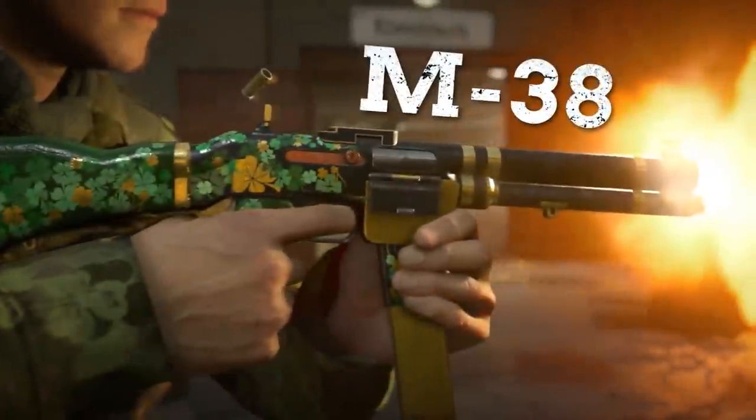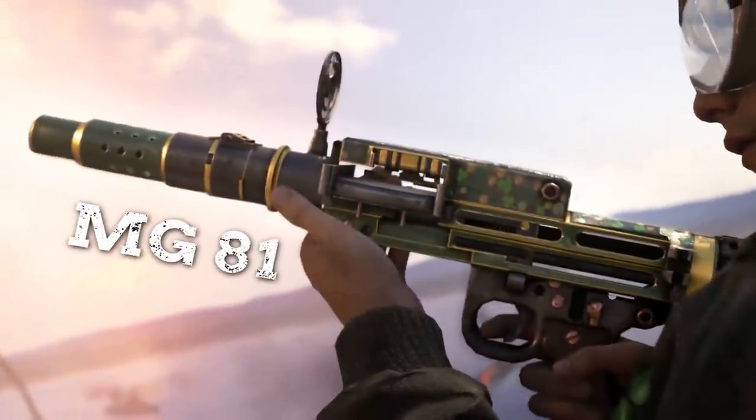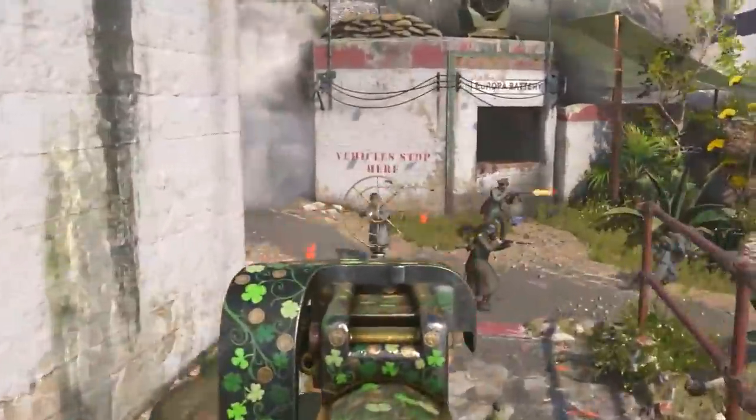First, we have the M38. It'll have you saying au revoir to your enemies as you put them in the ground. Next, we have the MG81. These German monsters were originally used to take down aeroplanes. Just think how efficiently they'll perforate a squad of jerrys.